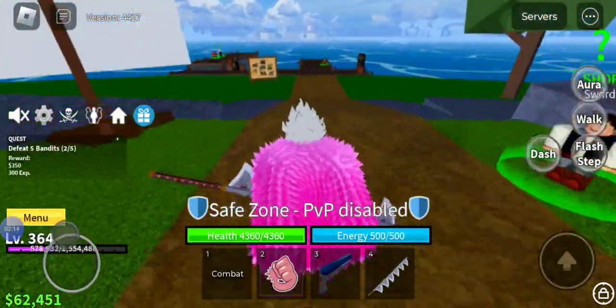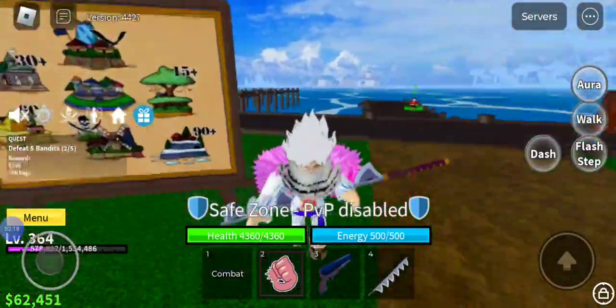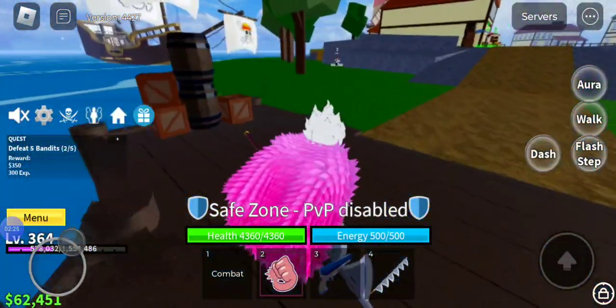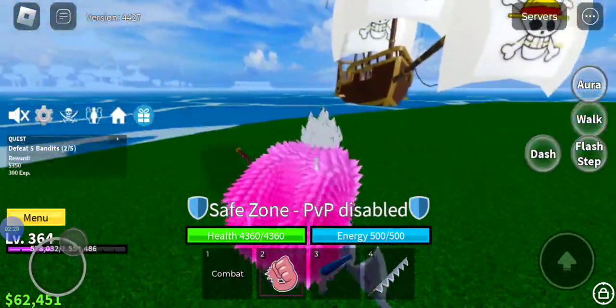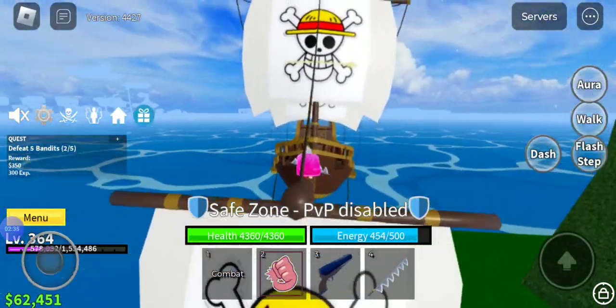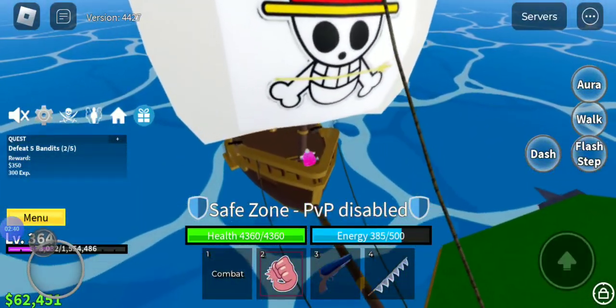Now you're gonna go and buy a boat. You either get a Dinghy, which is free, or a Sloop for 300. This big ship here is what you get when you're at my level — it costs around 4,000 and it's ginormous.